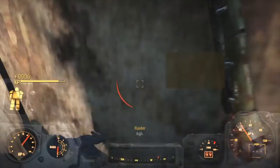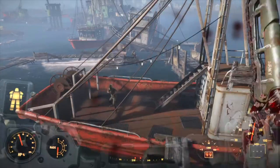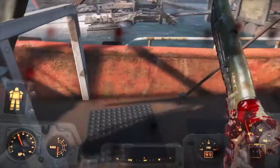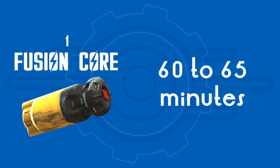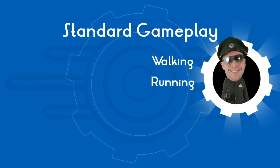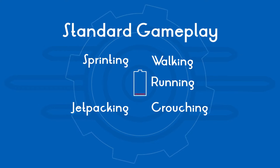You've probably heard a lot of people claiming that power armor is a luxury to use only when absolute necessity arises — it is not true at all. Even without any perks or special modifications, a fusion core gives you a solid 60 to 65 minutes of standard gameplay, meaning walking, running, and crouching. Sprinting depletes your fusion core faster, and jetpacking depletes it even faster. However, jumping and fast traveling have absolutely no effect on your fusion core energy consumption.